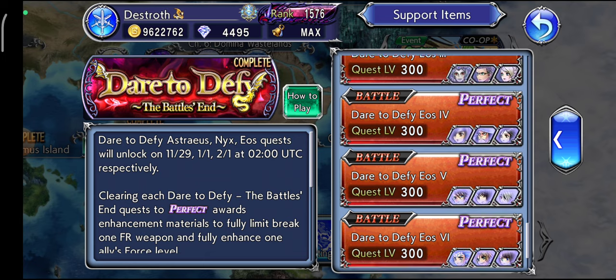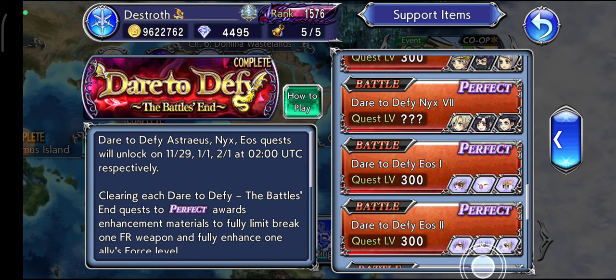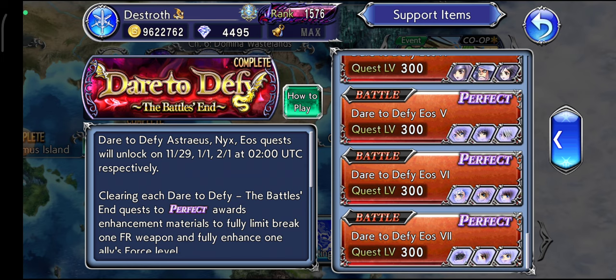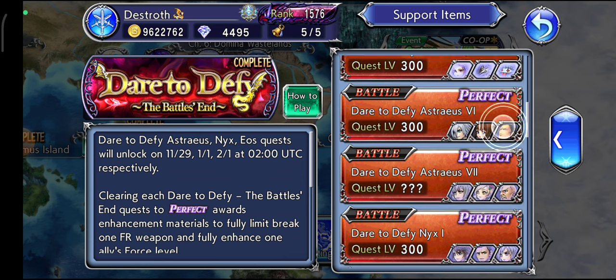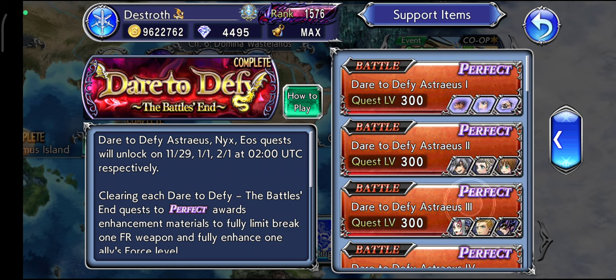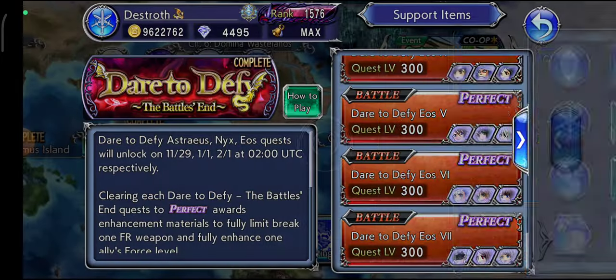I finally completed everything — not just all the content, but I also maxed out every character except for their sphere. For Dare to Defy, I didn't go for the best combo or best DPS; I specifically wanted to use as many characters as I can and go for some kind of team run. By getting the HP damage bonus up to a really high number, retained at 500, a lot of older characters — even the oldest ones that didn't get an update — can still do something.